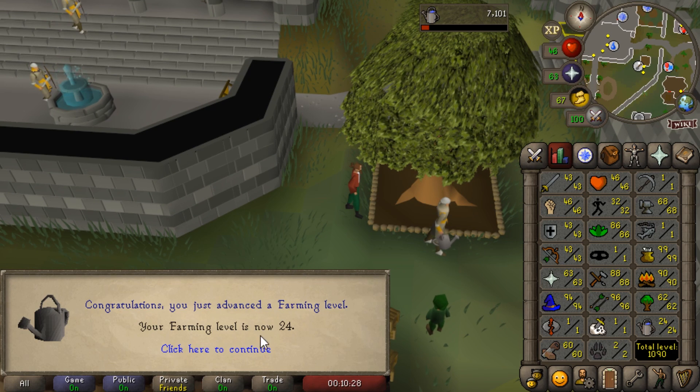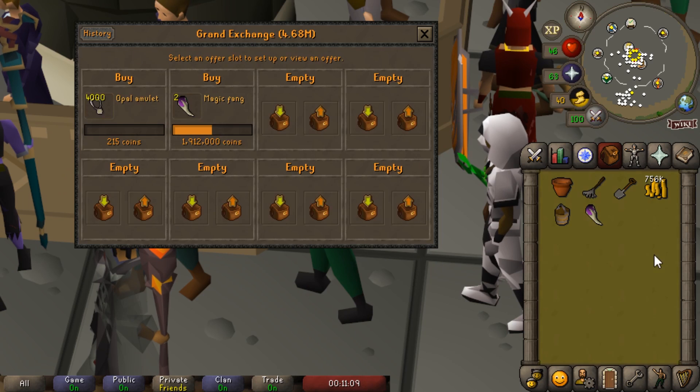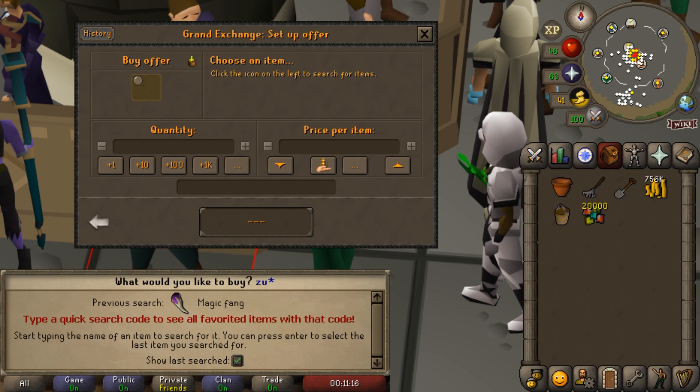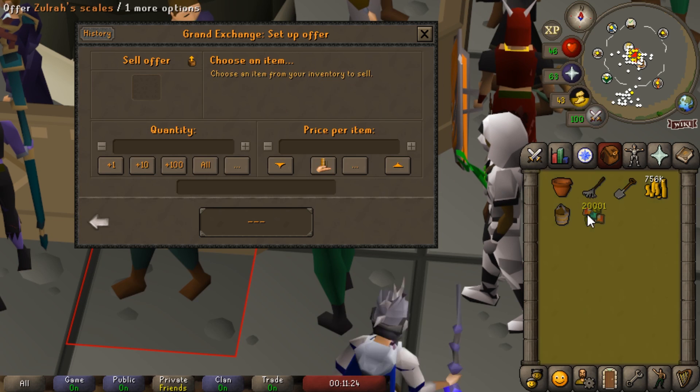There is 24 Farming. Construction is very expensive, so today we're really going to focus on trying to earn back some money. Right now I don't even know if I have enough money to get all the way to 71 Construction - maybe I do, but I would probably bankrupt myself. So we're going to be trying out a couple of interesting money makers today.